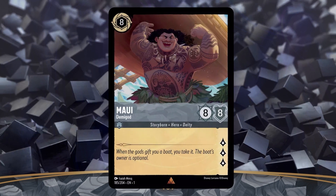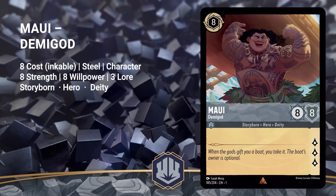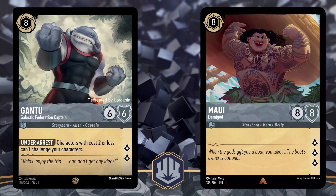Next up is Maui Demigod. He's an 8 cost Amber character with 8 strength, 8 willpower, and 3 lore. He is a Storyborn hero deity. This is the highest strength and willpower card to date, but to be honest, I don't see myself building my Amber decks around him. His willpower is absolutely insane, but by turn 8, I would rather throw Gantu down with his Under Arrest ability. But we will see — time will tell, and maybe Maui will make his way into my deck.